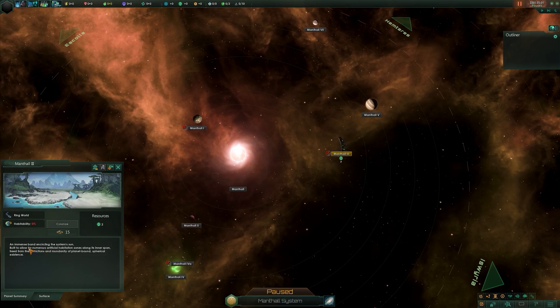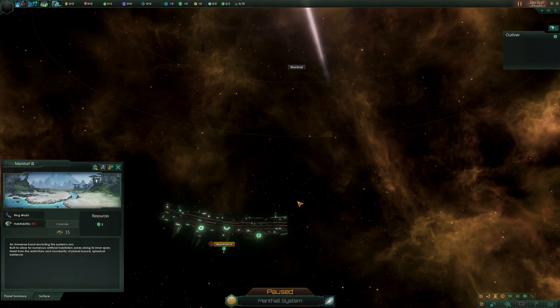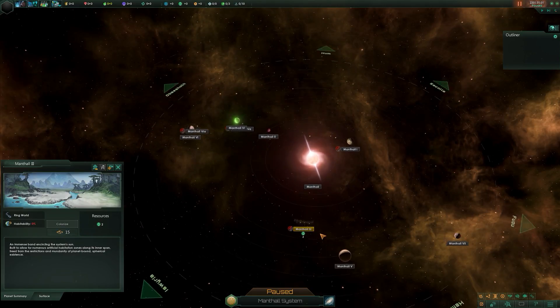Reading the description: an immense band encircling the system's sun, built to allow numerous artificial habitation zones along the inner span, freed from the restrictions and mundanity of planet-bound spherical existence. Because I've created this one it's only a single segment, but normally ring worlds surround the center of a star system.